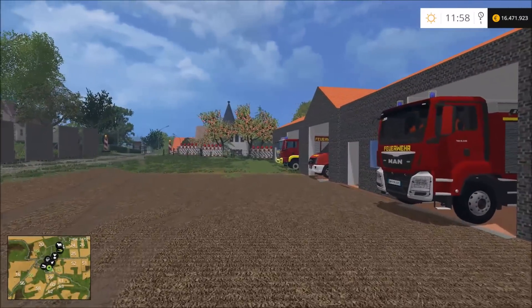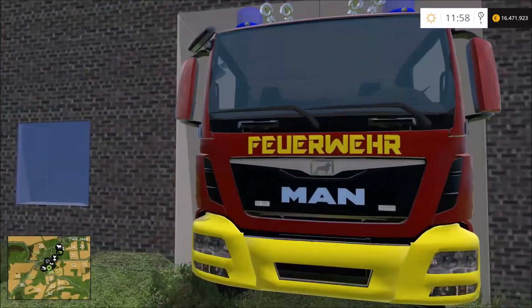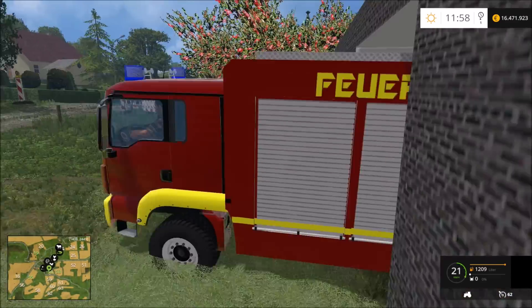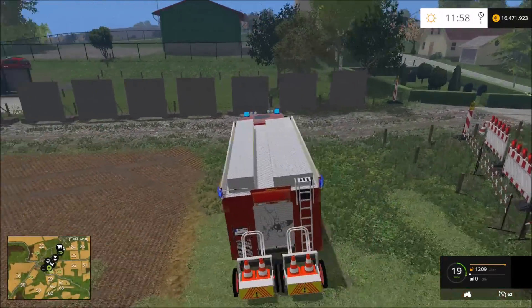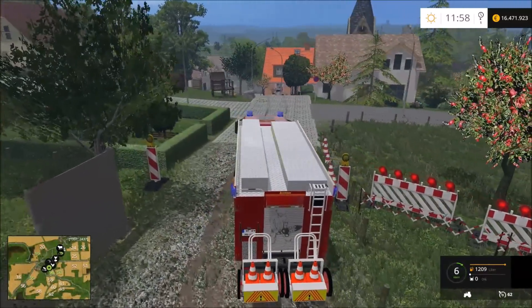Ein neues Fahrzeug – das Neueste, was ich bisher in dieser Wache habe. Ich habe es erst vorgestellt und verwende es jetzt in meinem Projekt: der Rüstwagen, der umgebaute Rüstwagen, der Super-Duper-Rüstwagen – ein schönes Ding. Der Rüstwagen rückt zum Einsatz aus.